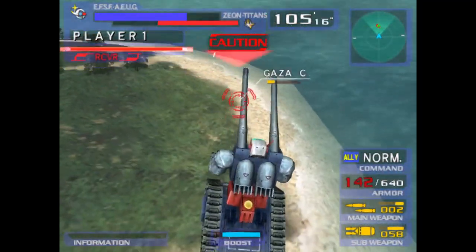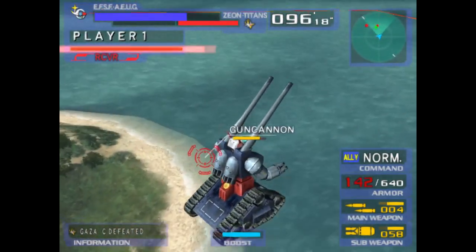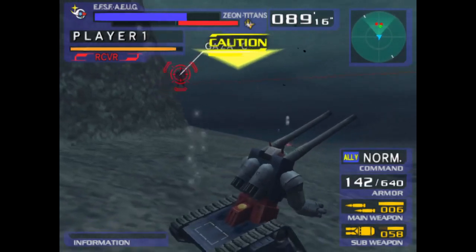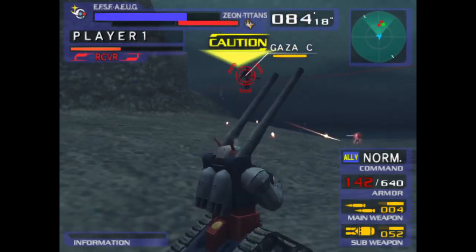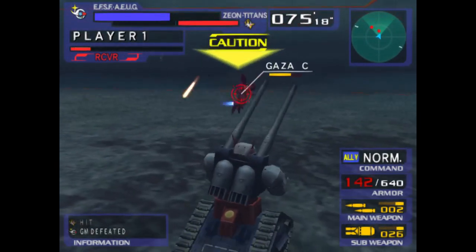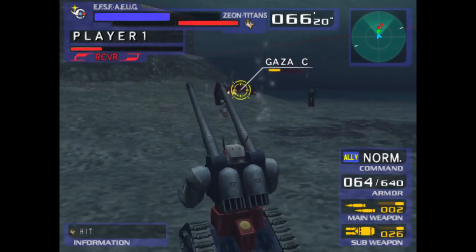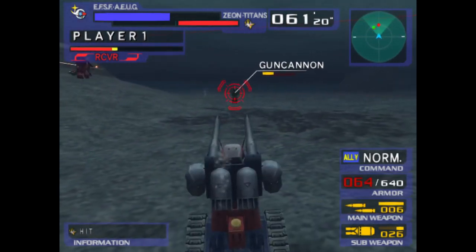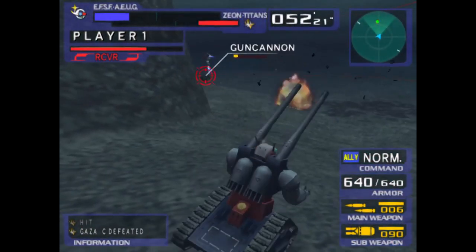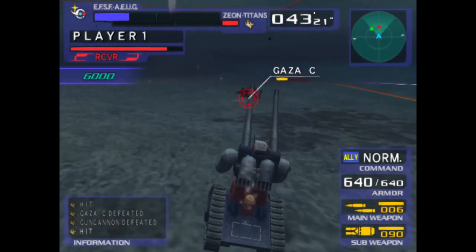One more shot... okay, that was the final shot — I called it too early. I'm going to keep the pressure on the Gun Cannon. Turns out I wasn't very effective at doing so but the gun tank is quite a heavy thing. All agility flies out of the window. I tried to jump in to get the Gaza C but I got shot multiple times by the Gun Cannon. I got finished off by the knuckle buster but I could get a few shots in till the end of the round. That was a nice kill shot on the Gun Cannon.